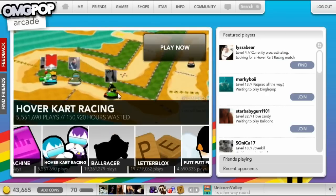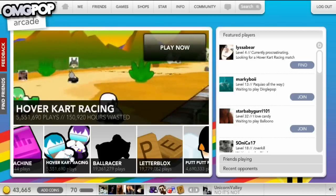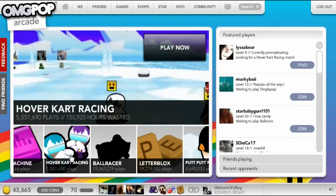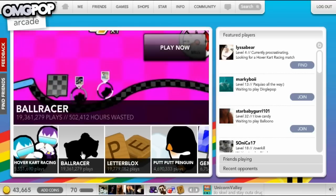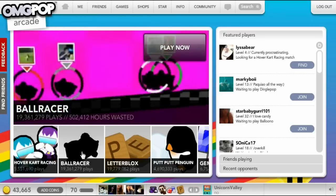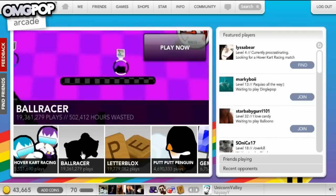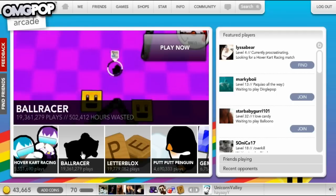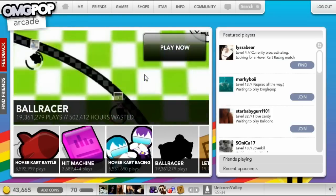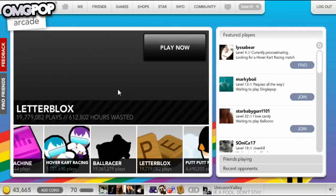Hover Kart Racing is essentially Mario Kart — that's pretty much it. Ball Racer is like Monkey Ball, but a two-dimensional version. Pretty much you just roll your little hamster in its ball and you have to try to get to the end before anyone else. Once someone gets there, you only have 15 seconds or else you will die.